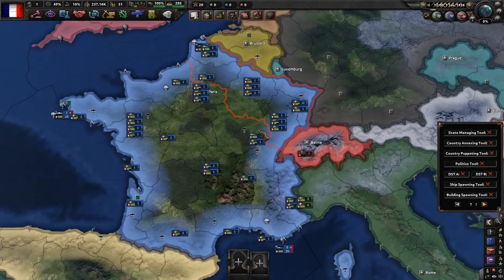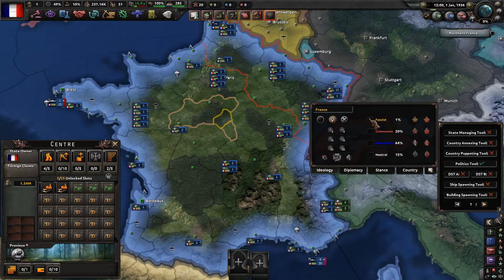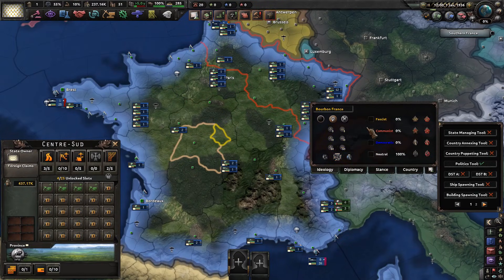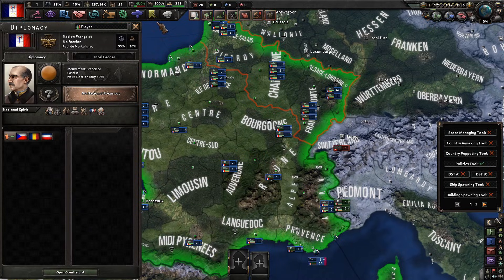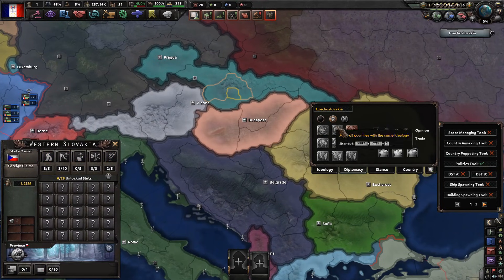Now we're in France and we're going to use the political tool to demonstrate what it does. You can increase fascism, communism, or democracy popularity from here. Then you can make that ideology the ruling party — quite easy. Or you can have the fascists be the ruling party with elections, of course. That's possible.